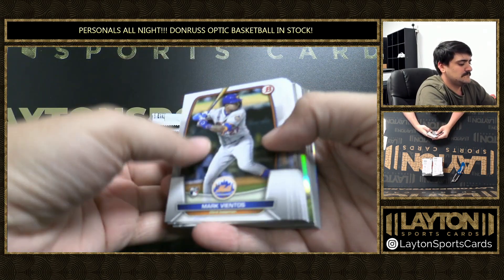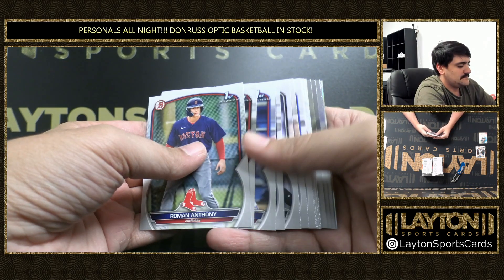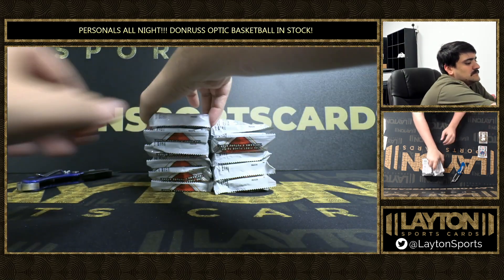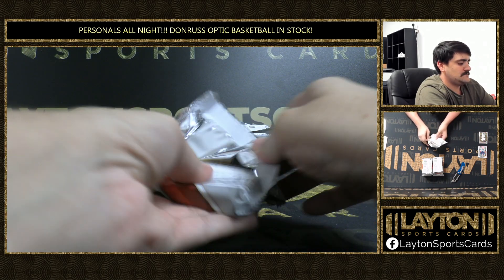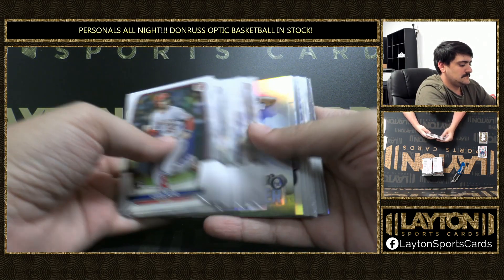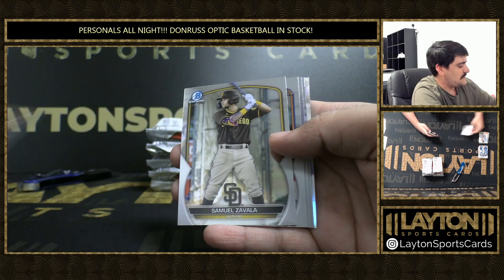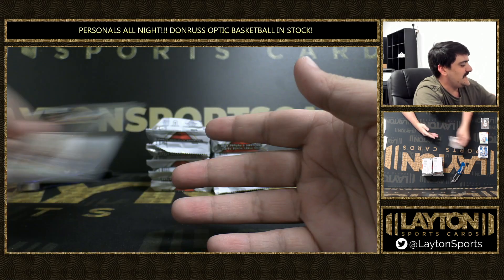Pack number one. SodaStrom to start us off. Chrome's disowned. DeLeon. Zach Veen, Elijah Green — Veen and Green. There's a Jacob Berry first on the Chrome. Hernandez, Manzardo.